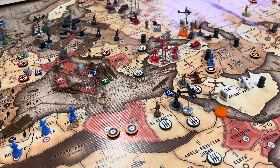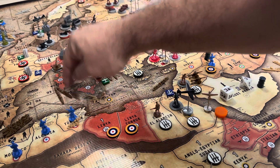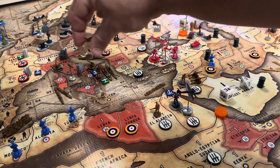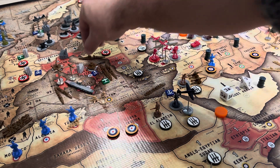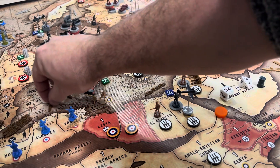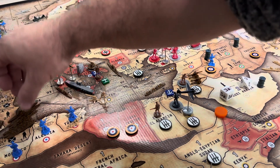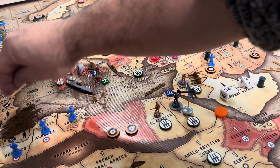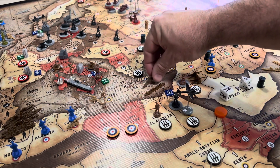Planes fly one-two-three to sea zone 95. I'll place the carrier now. Cruiser, battleship, destroyer.